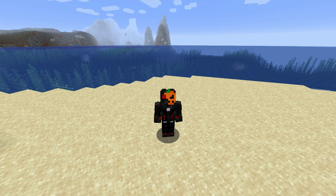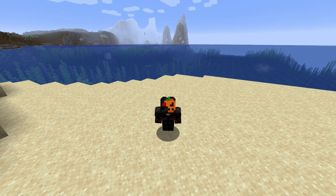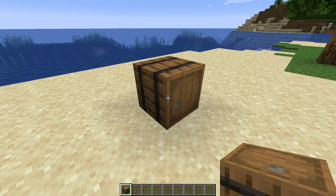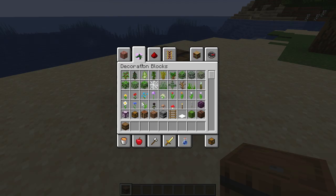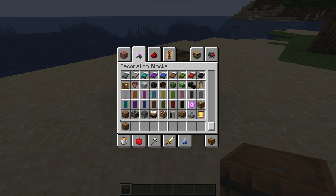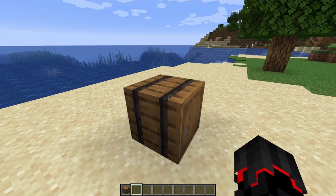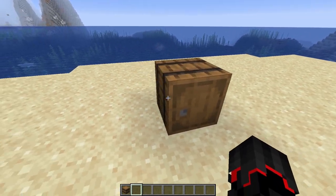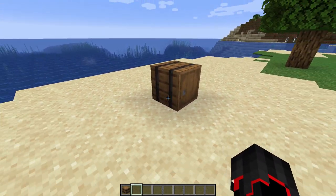The first thing we are going to cover in this part of the video will be the new blocks that they have added. The first block is the barrel. It can be found under the decoration blocks, and currently the barrel has an inventory the size of a chest and it can be filled and emptied by hoppers.